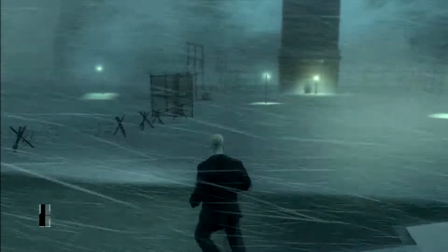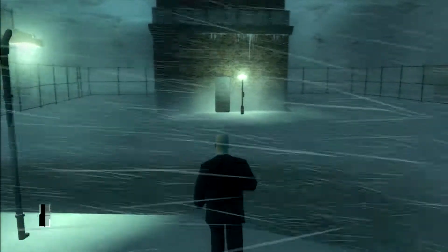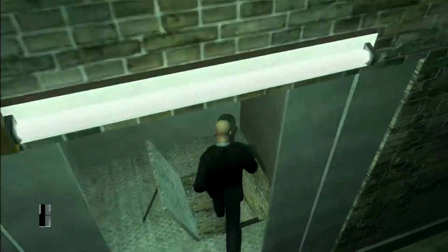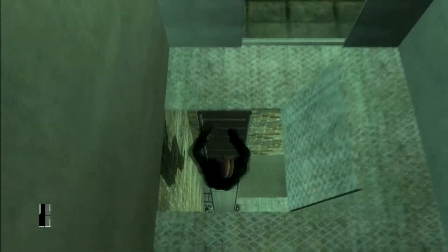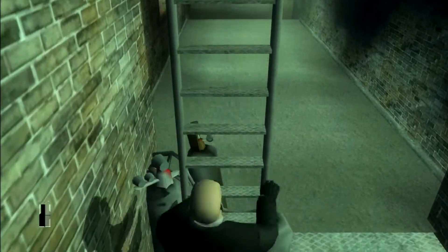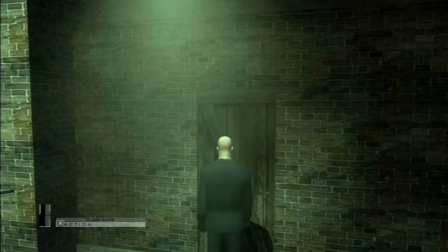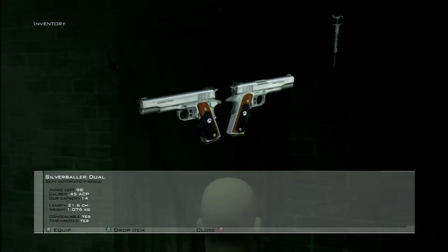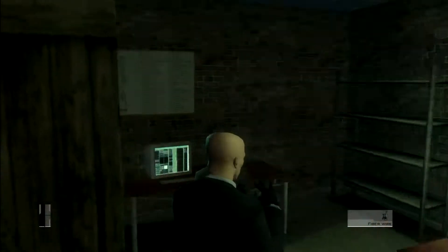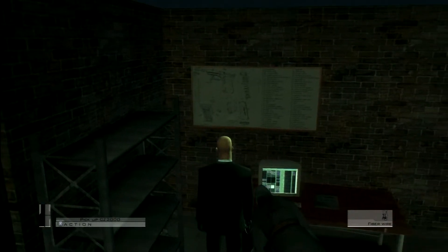So right off the bat, head out the back of the plane and head over toward this tower. This is where we're going to get our first disguise. Head right through the door and down in. Now you're going to want to walk through here, and when you open this door, crouch. Get into sneak mode and pull out your fiber wire. We're going to take out the guard in here.